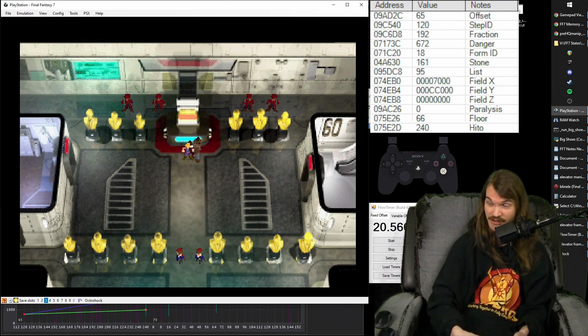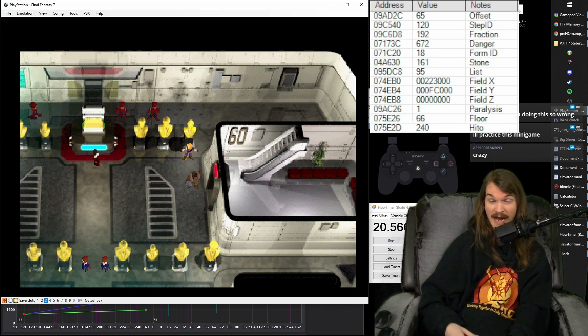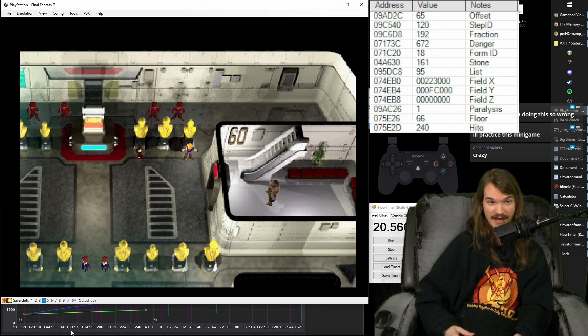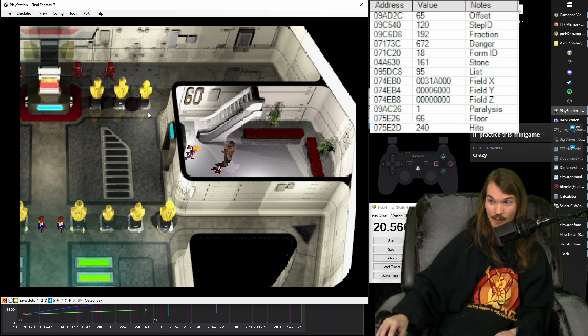Now you're Cloud again, so be ready immediately. Run to the first statue and when they start moving, run him all the way through. Circle Barrett to the first statue, then when they start moving run him all the way through. With Tifa you can chill — Tifa is pretty easy now. Wait for the guards to switch, wait for them to run over, run her to the front. You can either run her through right away or wait for the switch and mash her through, though the latter costs about half a second.